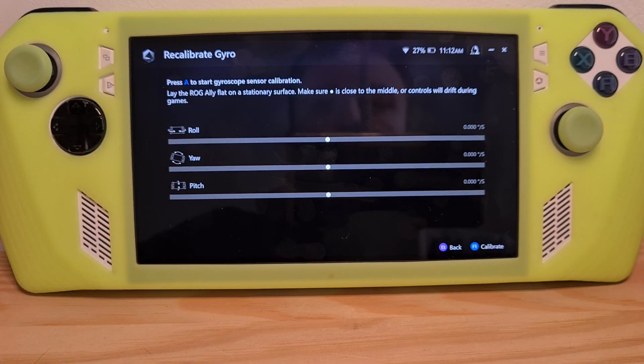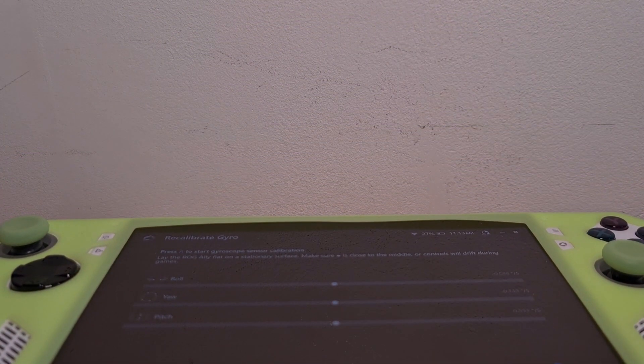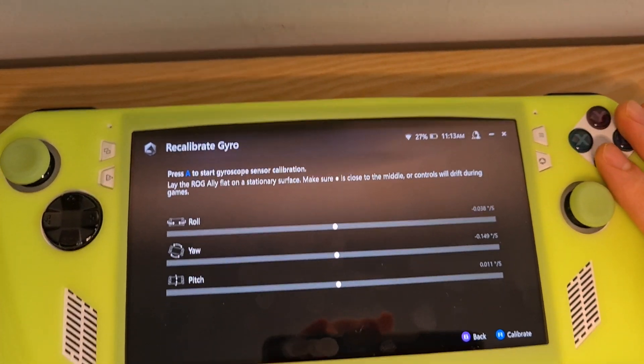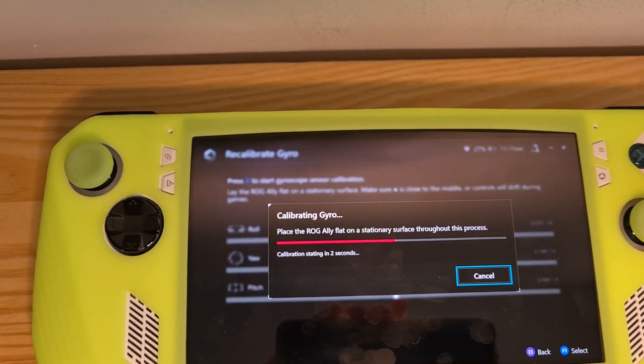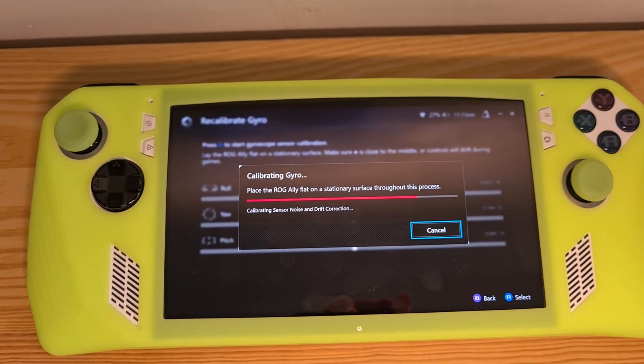Once you hit calibrate, you should place the ROG Ally on a flat surface like this, and then hit the A button. As you can see, it is automatically calibrating the gyro.